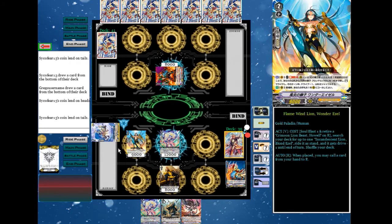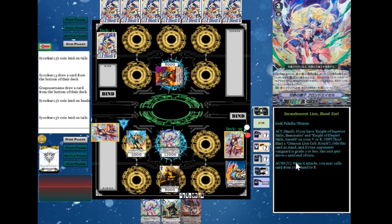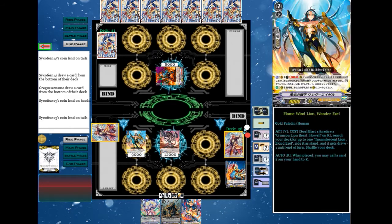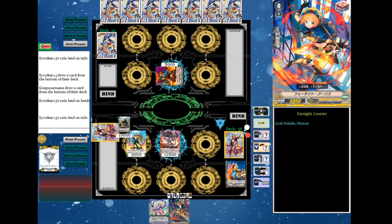I call Blenius. Counter Blast. Ride Raven-haired Ezel from hand. Blenius moves to soul. I draw a card and call a card from hand to a circle of my choice. Call. Call.